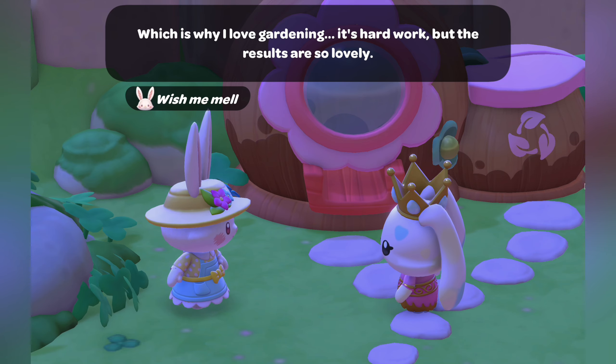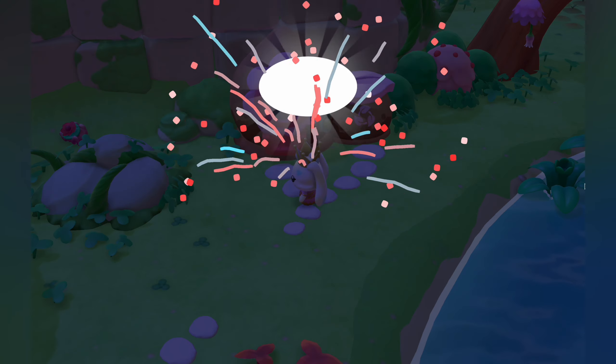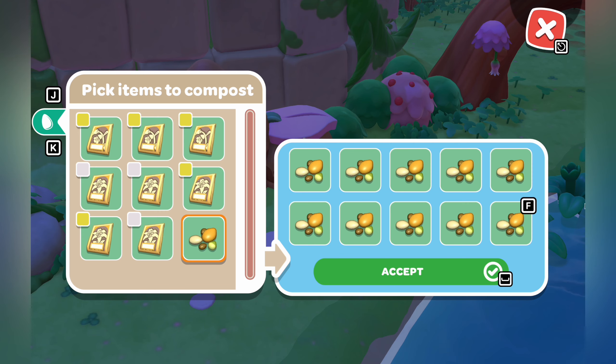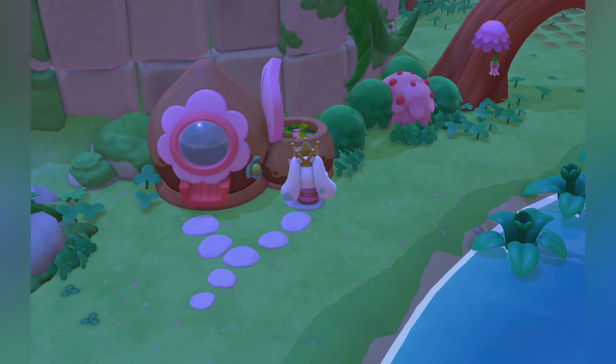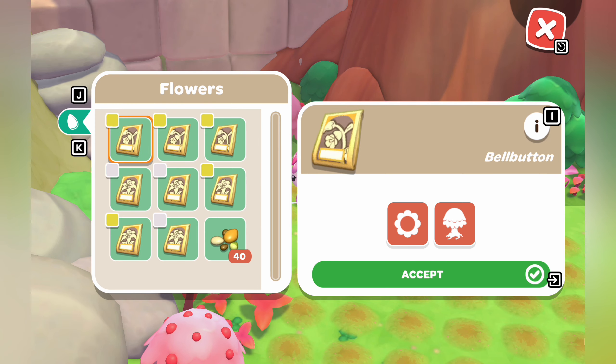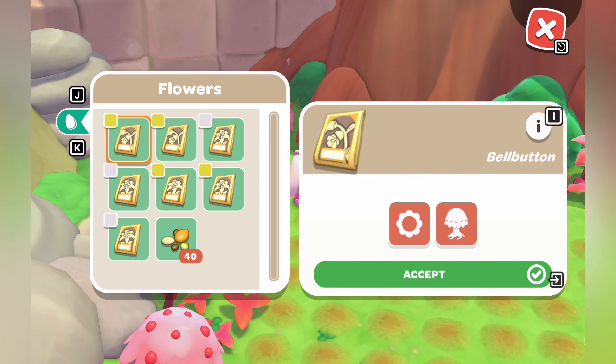As of making this video, we don't know the exact mechanics of how fertilizer works to breed rare flowers. But what we do know is that you should plant your flowers with some space in between them. And once you have one rare flower, it is significantly more likely for more of that same rare flower to pop up and grow nearby.